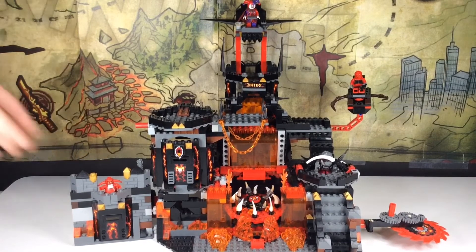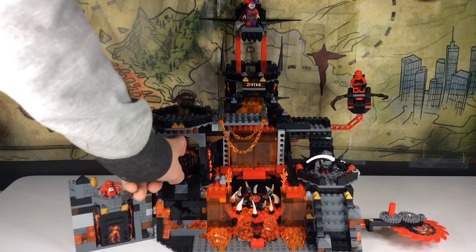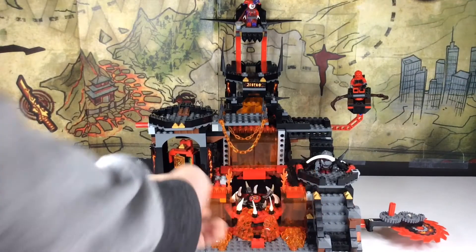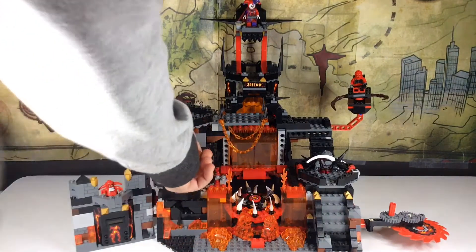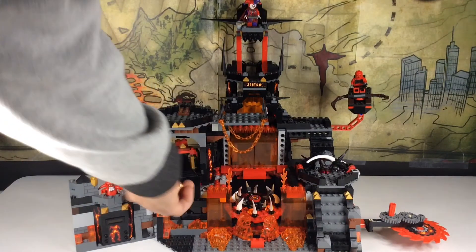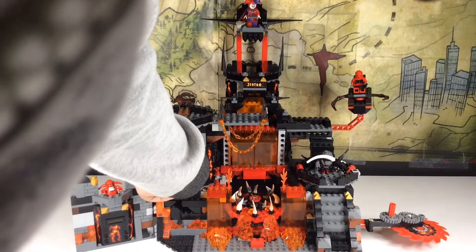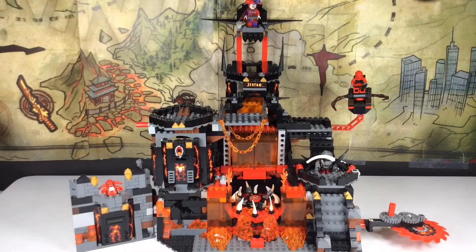Over here we have a little castle, and if you push these two things down it unlocks a secret chamber with three books of evil. We got the first book of evil, another book of evil in orange, and another book of evil in green. Now I can put all of these back in there. Close that up and put that back in. That's it for the front.